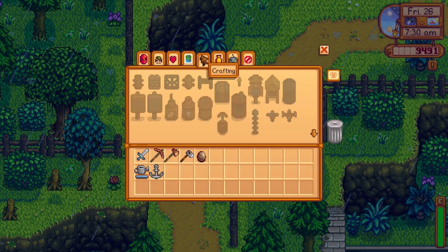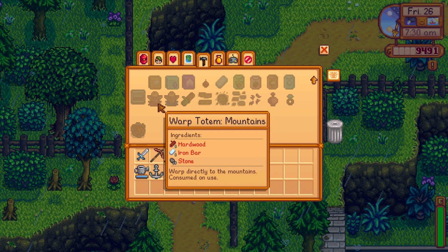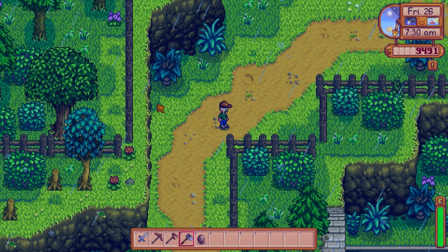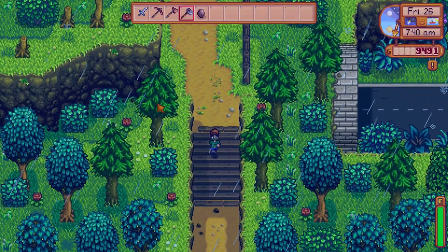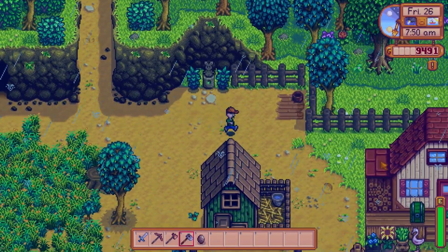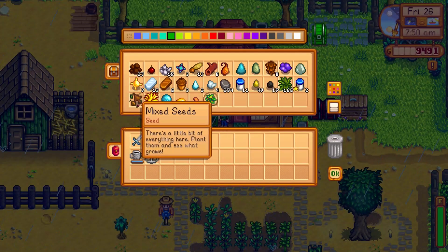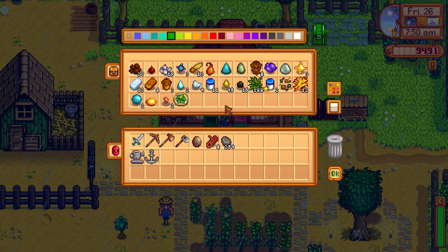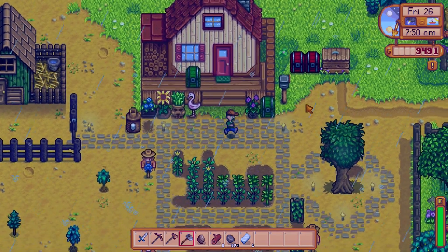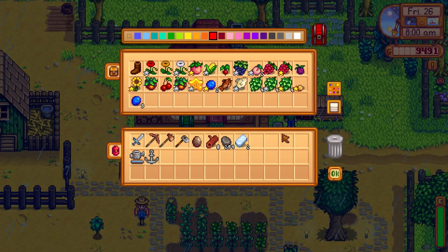Oh, crafting actually — the warp totems. That was something I was thinking of. So that's hardwood, coral, fiber, hardwood, iron bar and stone. So let's try that out. So we have hardwood, we have stone, we have an iron bar. I think the other one's like coral, isn't it? Yeah, I don't think we have that much coral on us. We have one in there and none in there.